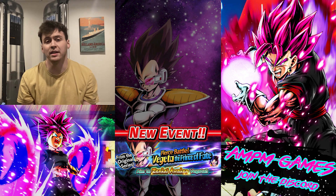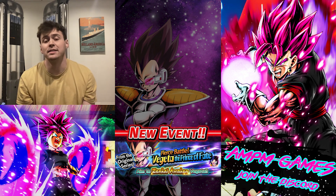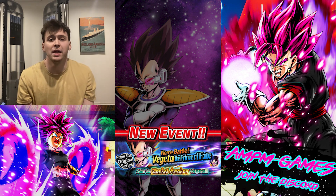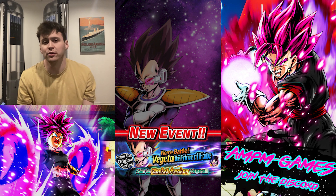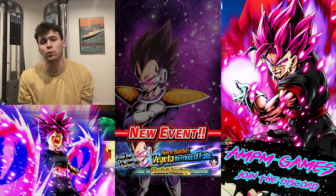As for events, the new Vegeta Zenkai event is here — it is just like the Raditz and the Nappa event, and this time it's the Yellow Vegeta. So go do that and get your Zenkai Vegeta if you're into those free Extreme Zenkais, and you'll also earn CC along the way from the missions.